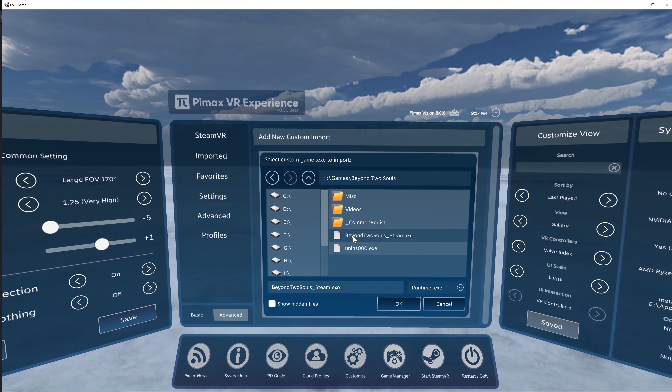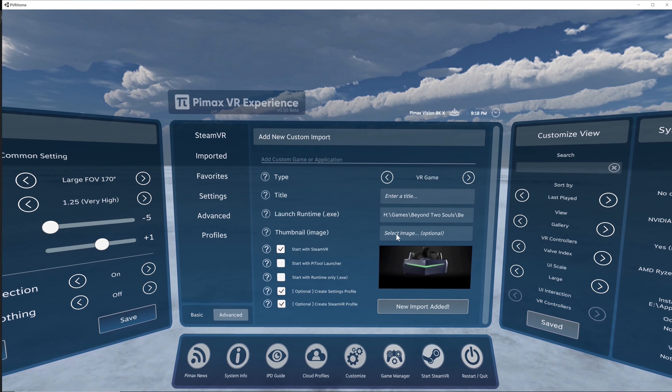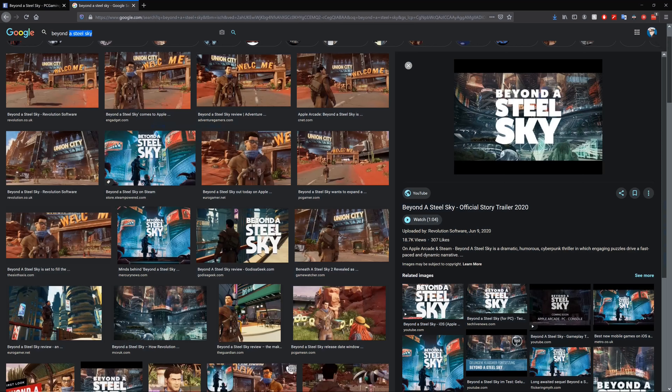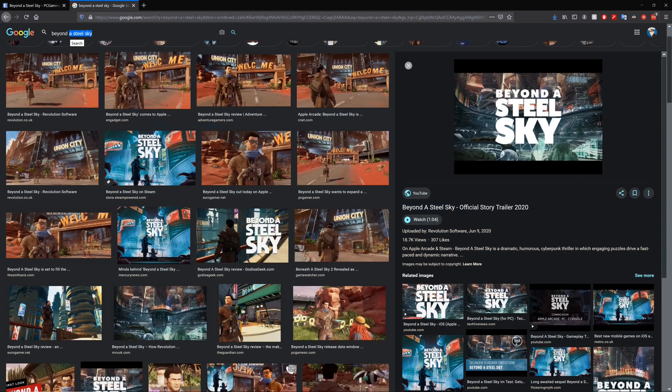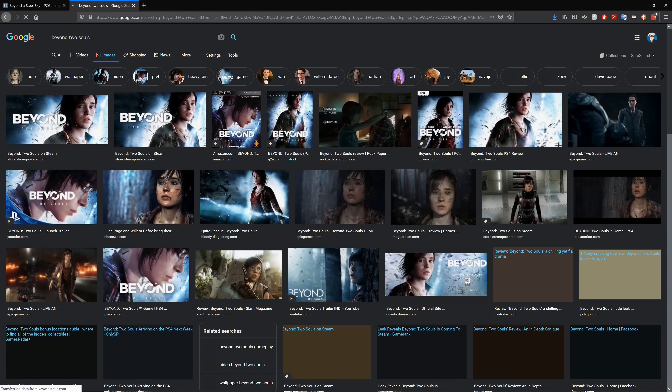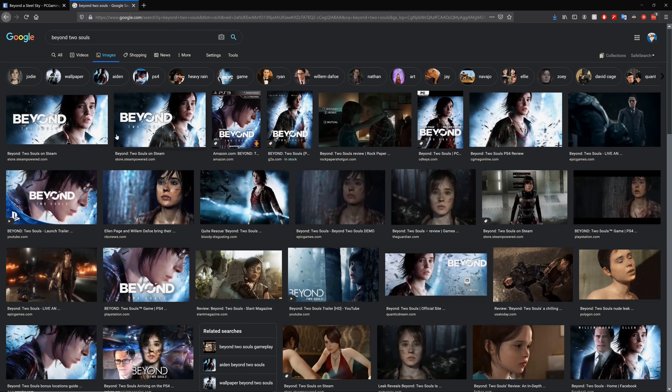These aren't VR games, but I want them in the Pimax Experience launcher. I migrated them all to my Steam account, but the Pimax Experience only pulls the VR games, not all the others. So I've started importing them into the Pimax Experience manually. It's a tedious process, but it'll pay off in the end. Let me go to my imported section.